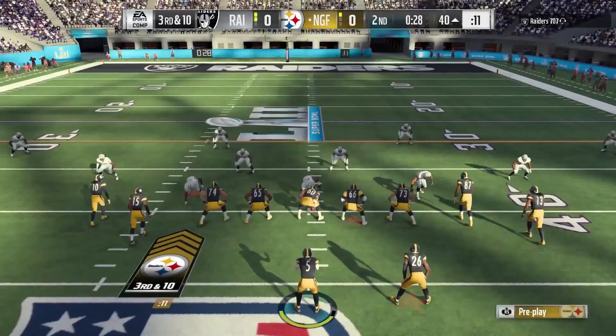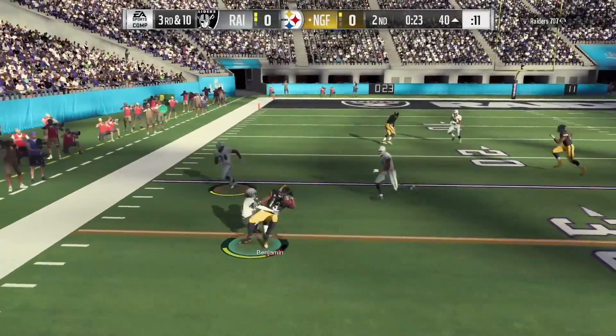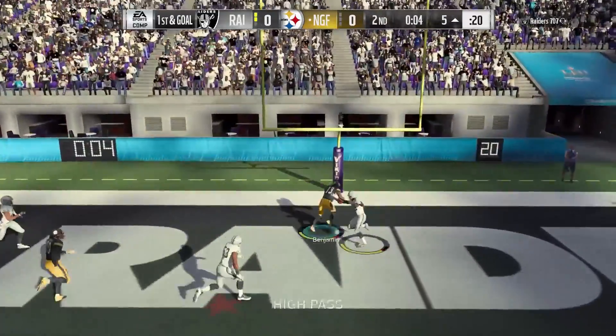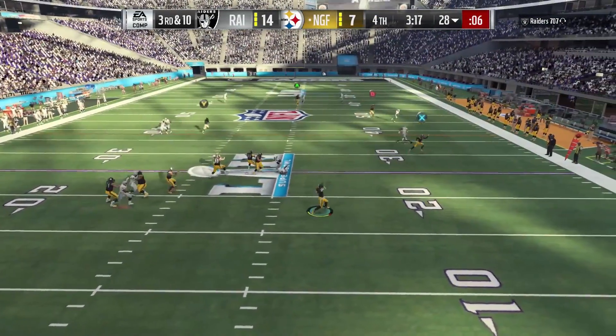Generally there are a lot of routes that just beat man coverage no matter who your receiver is — some that open up a little bit more with higher, over 91, route running. But I like the way this Kelvin plays. He's great near the end zone for those tall spec catch type passes, like high points to the back of the end zone. He's gorgeous for it.